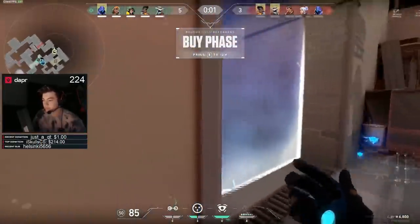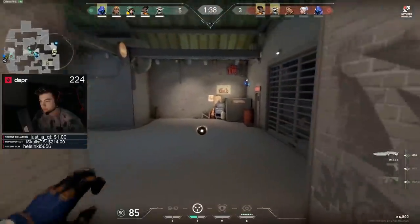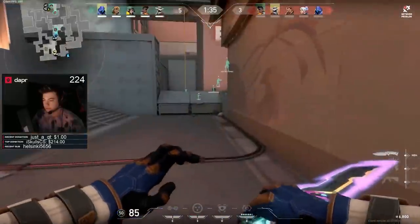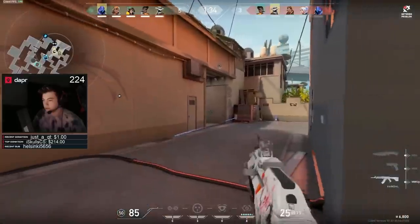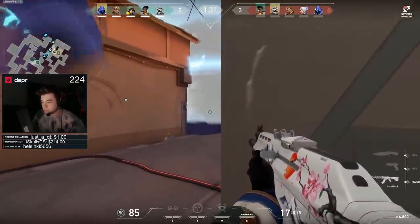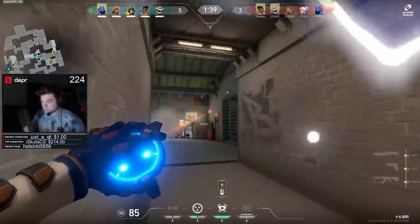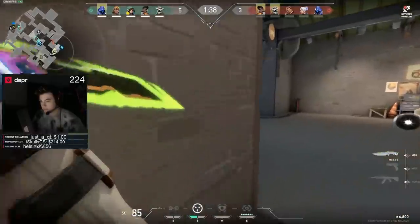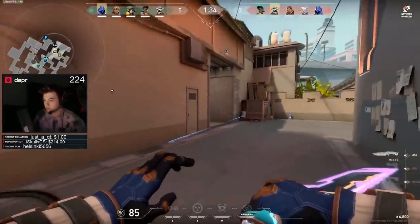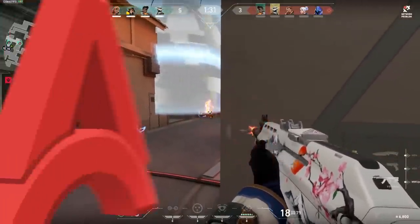Moving on, I want to show you how effective all of the things he normally sets up on B site are at stopping an enemy rush. The enemy ults and rushes into the one-way camera plus trap, and it makes them unable to see anything — they die instantly. You can really see how effective this is at single-handedly stopping a rush push. Even if multiple people try to rush you at the same time, especially in low elo, this is going to be even more powerful. Just doing one-way camera strats like this can easily climb you out of lower ranks into gold at the very least, so definitely start incorporating this into your games.